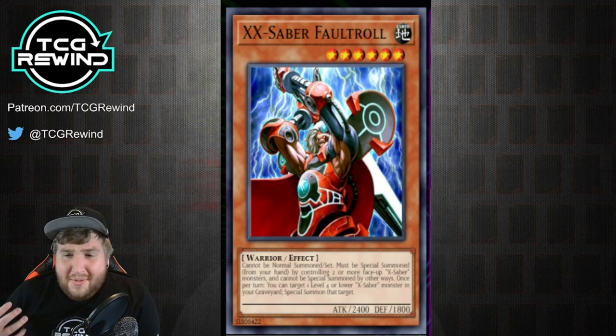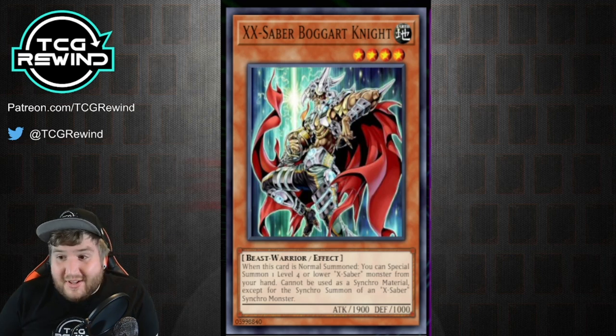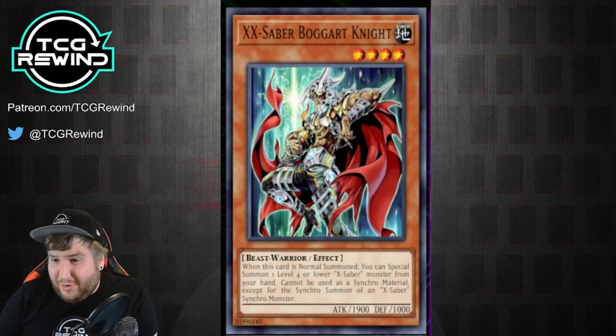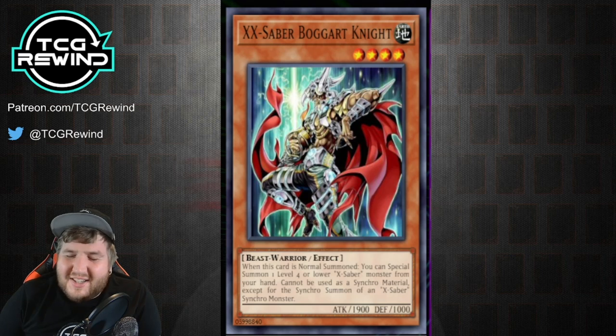We also have other cards that supplement this strategy, such as X-Saber Bogart Knight — when this card is summoned, you can special summon one level four or lower X-Saber monster from your hand. It also says it cannot be used as a synchro material except for the synchro summon of an X-Saber synchro monster. Typically you're not seeing this card exceed two copies. My personal recommendation is to only run it as a one-of, because while it does have 1900 attack, it's the most vulnerable to hand traps and it can crash with a Thunder King, but it doesn't really accomplish all that much.